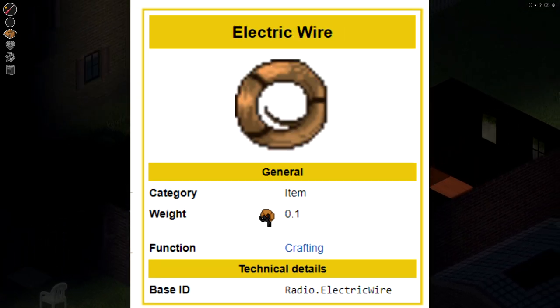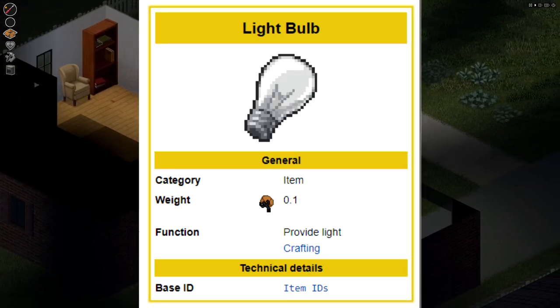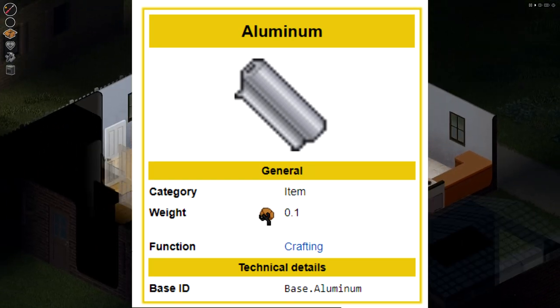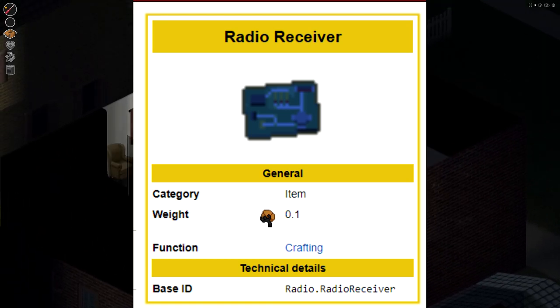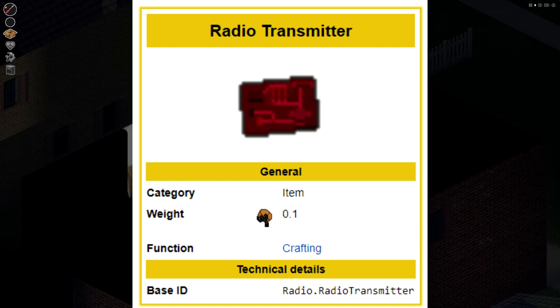The copper wire is used for making makeshift communication devices. Light bulbs can be placed in lamps and cars. Aluminum is used for making aerosol bombs and also communication devices. Radio receivers are used for triggers and makeshift communication devices. Radio transmitters are for makeshift walkie-talkies and radios, and amplifiers are used for noisemakers.